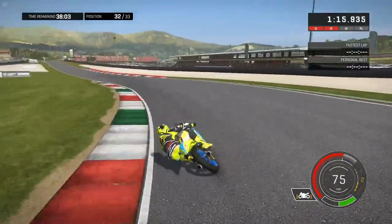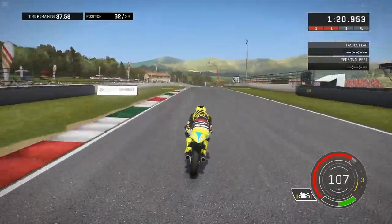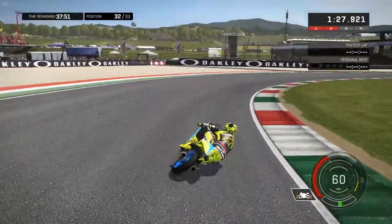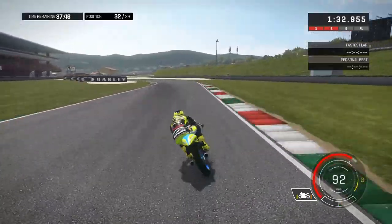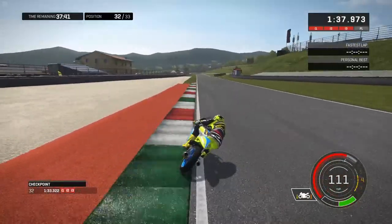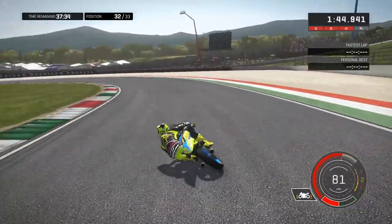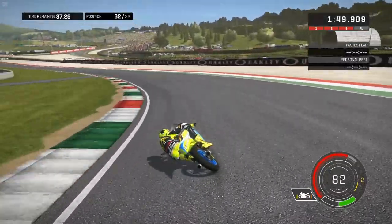Here comes another chicane into the right and the left, and then up the hill then downhill into the oak — one of the most tricky braking zones on the calendar. At least it used to be in previous games; there's no longer a really noticeable bump going into that braking zone, so as long as you brake before the dip you should be fine. I'll start braking before going over the rise. Slightly wide in the final corner but it shouldn't be too bad if we can get up the power early.